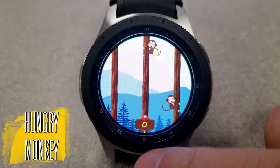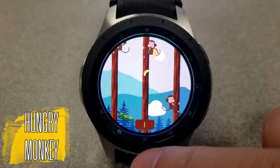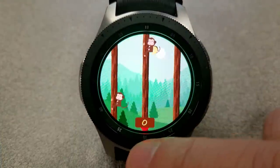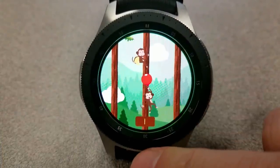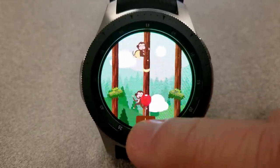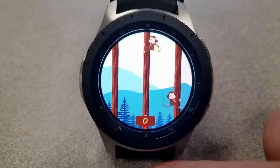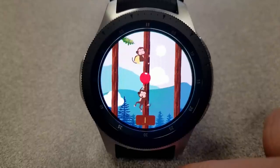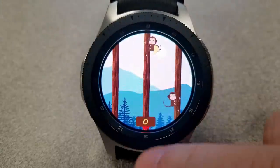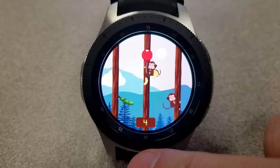Next up is another fun game called Hungry Monkey, and this is the game that has a limited time promo whereby you can pick it up for free right now, but I don't have any information as to when it will end so make sure you grab this one as soon as you can. This game is similar to the previous one in that the goal is to avoid certain dangers — basically branches and other monkeys — while at the same time trying to collect as many falling bananas as you can.